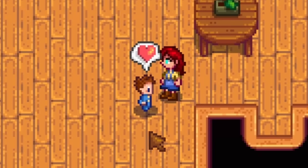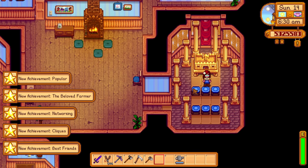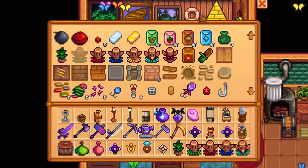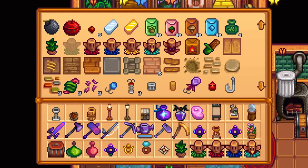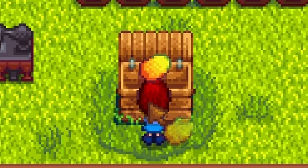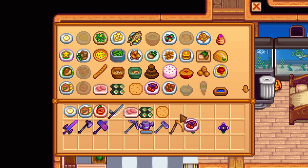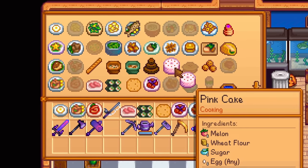We just need to marry someone, have two kids, and then befriend every single character in the game to maximum friendship level. Yes, this does unfortunately include Clint. But wait, there's more. You need to craft every single item in the game, including items that you do not have the recipe for, like the deluxe scarecrow for example. Then you need to plant, harvest, and sell every single crop in the game, as well as cook each and every single recipe in the game. Hopefully you have been checking out the cooking channel on Sundays.